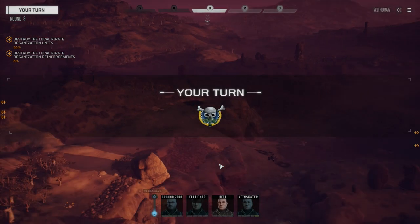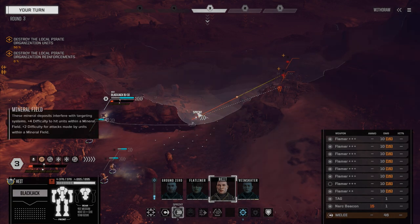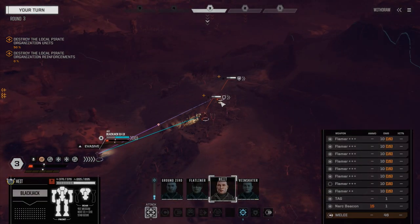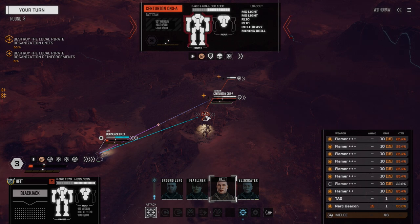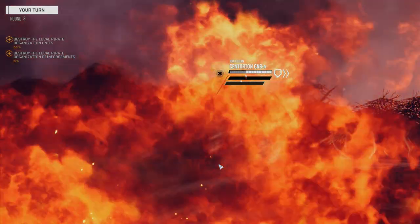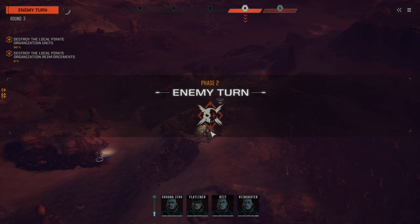Enemy vehicle destroyed! So two up, two down. Now we're going to move Height along over here and get eyes on, because I want to see what these guys are. Centurion — and another Vindicator. Vindicator AA. That's good to know. This guy is just an average crappy Centurion with low armor on him. So let's just fire — let's go with all the flamers again, maybe we try and overheat this guy. I know it's not going to happen, but we'll add a little bit of heat to him.